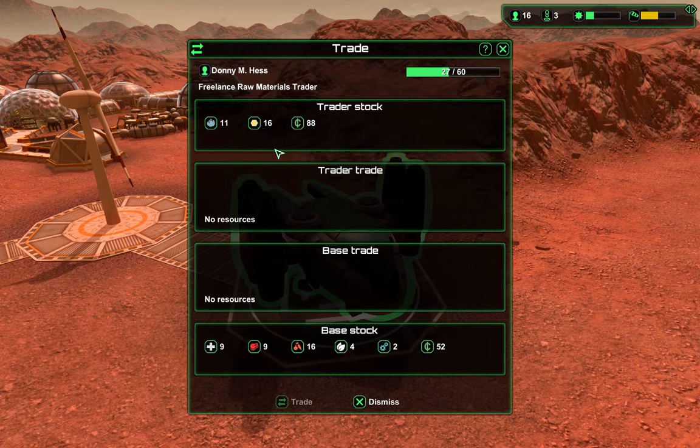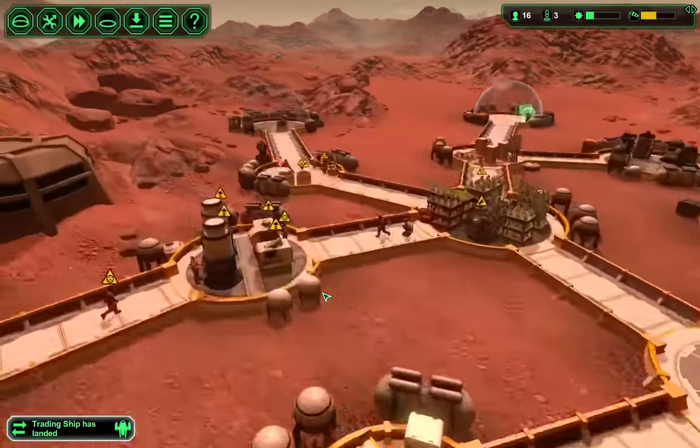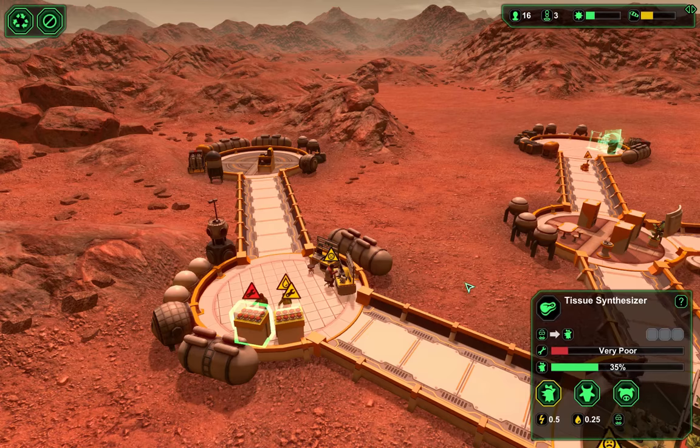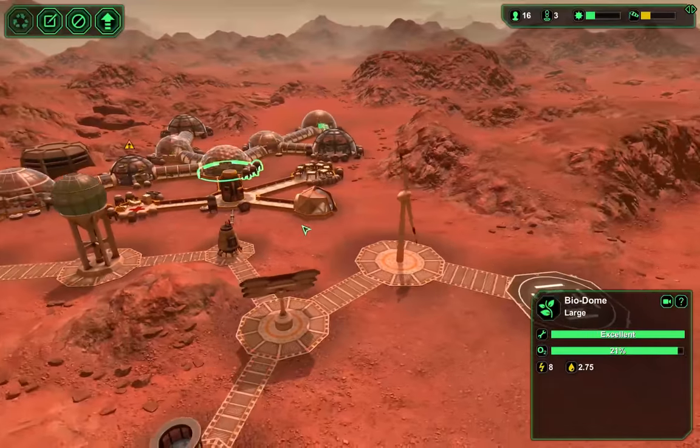Another trader comes by. He has some starch and some ore — he's a raw materials trader. What's his commission? 60 percent? No thanks, no thank you sir.